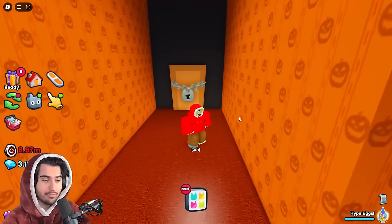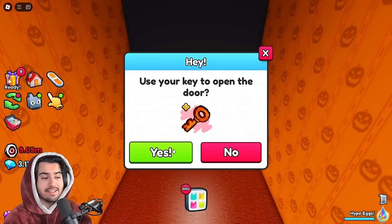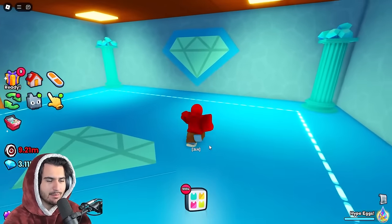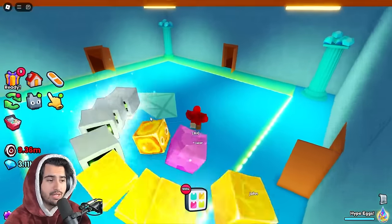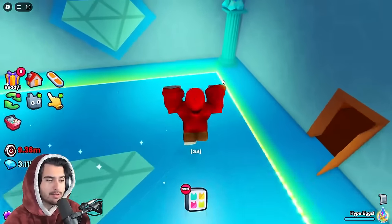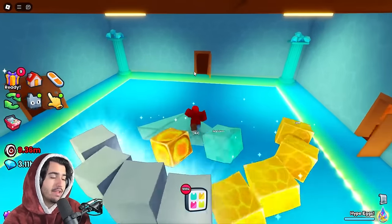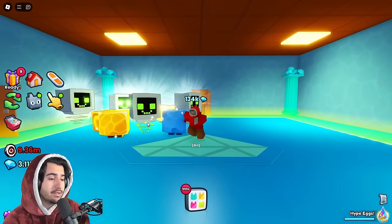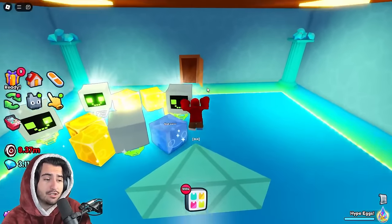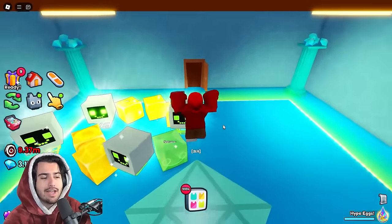After about 20 minutes of searching, I finally found my first locked back room. We opened it and it turned out to be a diamond room — not sure what it's supposed to be. There weren't even any diamonds spawning for the last few minutes while I was waiting; maybe it's just glitched. Eventually my pets broke some breakables I didn't even see spawn, and I got about 100,000 gems from that — not bad, but I'd rather AFK for coins to open a 100x egg.